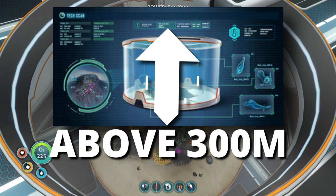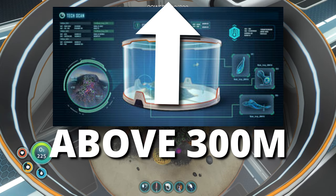Hello everybody, I'm Granddaddy Gamer and today I'm going to show you where to get the Alien Containment Unit above 300 meters depth.